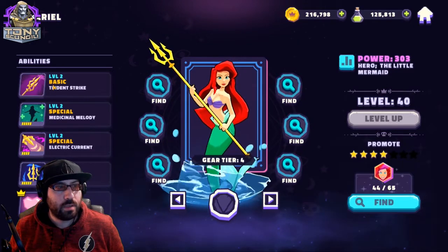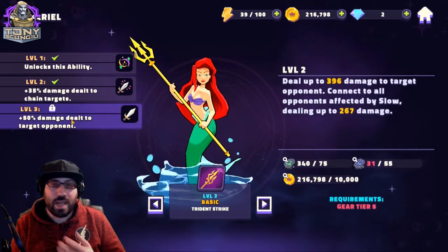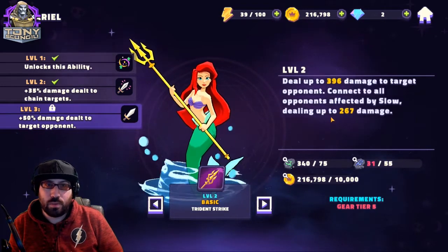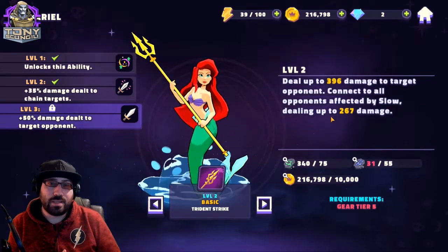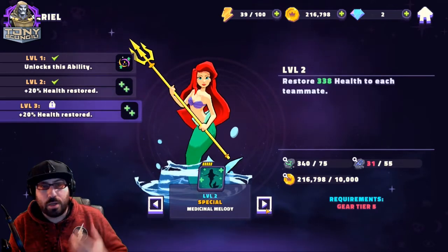Her first ability is called Trident Strike. It's a basic — you can use this pretty much any time, there's no cooldown. It does an amount of damage to a target, but any other targets that have slow will take damage as well. So you want to use this attack on any target that does not have slow, to make sure it hits as many characters as possible.